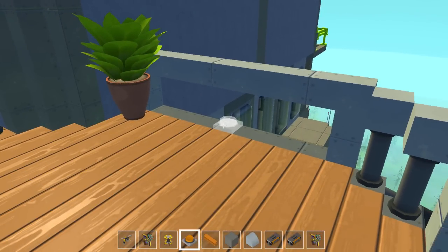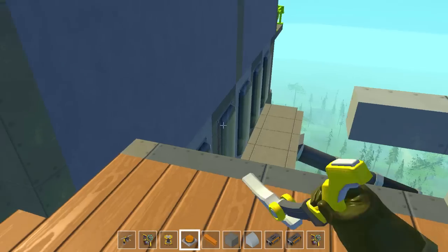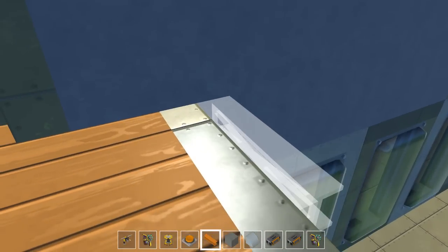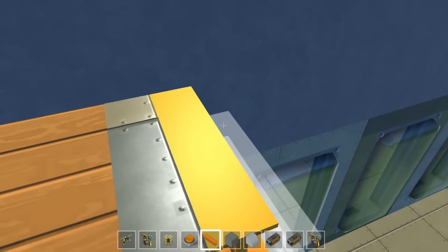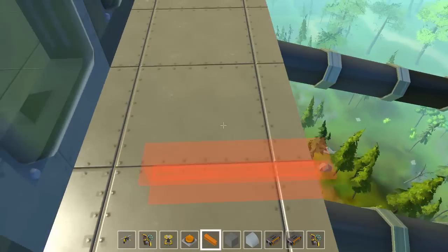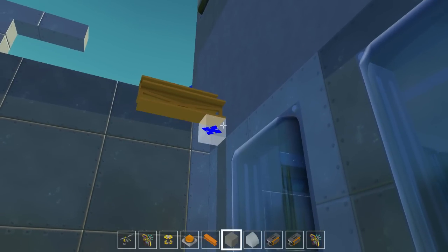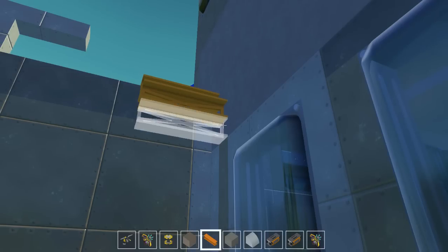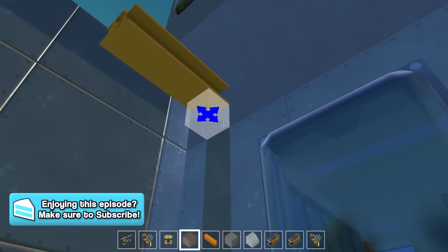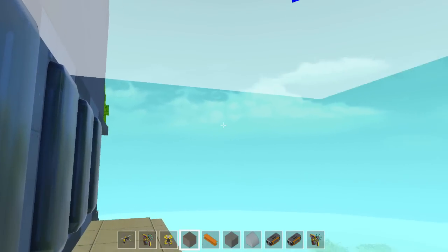I'm gonna start on the pool deck first. What we're gonna do is clear out an area here for these stairs - I think it's gonna go down maybe a few blocks, level to that window sill there. Right here is our cannon thing, so I guess that works. I think we should go right about there and here we will have the pool deck area. Maybe we should have some artificial sand there. The glass is gonna be flush with the barrier block so the sand does not look crappy from underneath.